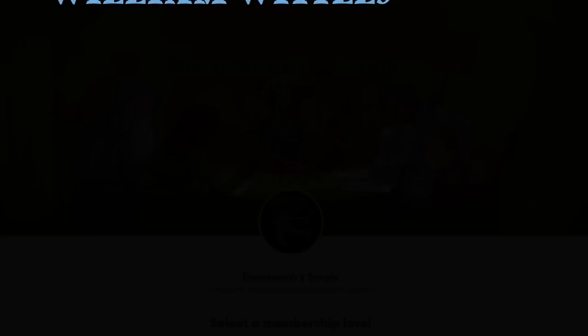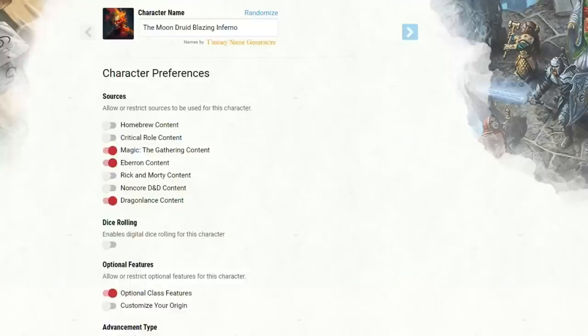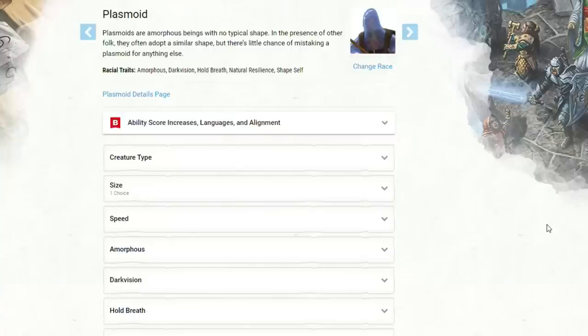Thanks all so much for your support. Let's get going. So obviously we're focusing on a fire elemental form for this build, which means 10 levels in Druid. But in order to save ourselves the feat required for constitution saving throw proficiency, we're actually going to start with a level in Fighter. The race we're going to be selecting is the Plasmoid.